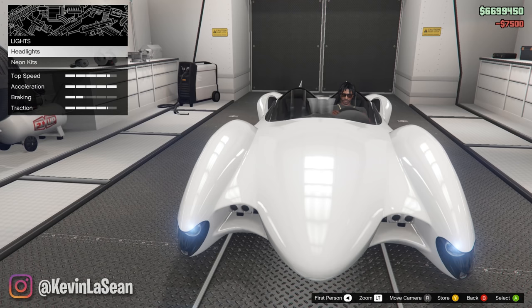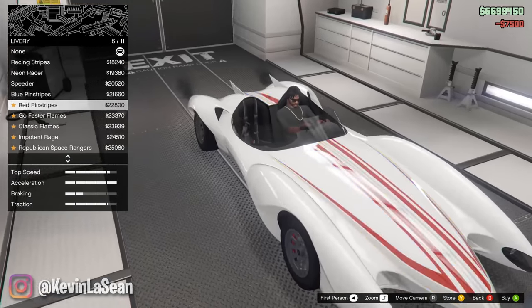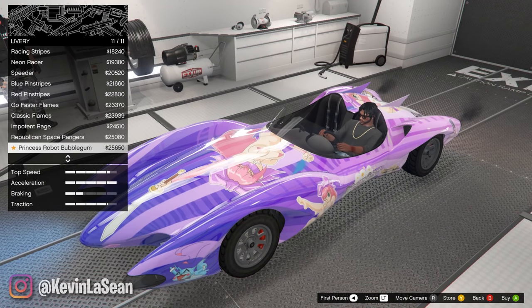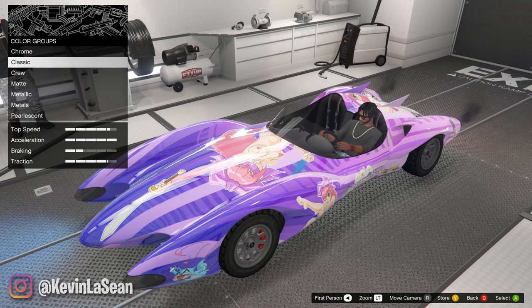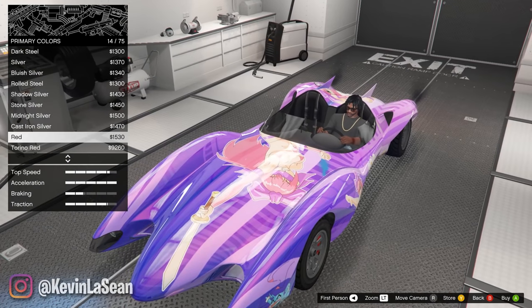Put some xenons on here. The neons will wait. Let's see what we can do to this thing. Put some flames on it — some speed racer type stuff. I already know what I'm picking. Can you change the color of this? Oh yeah, you can. It doesn't really change that much. It just gives it like a little shine.